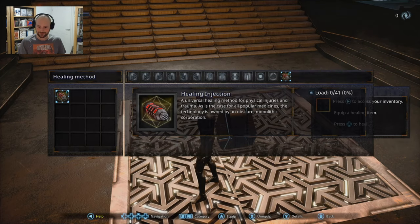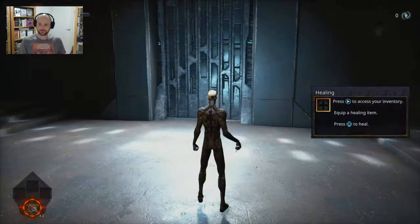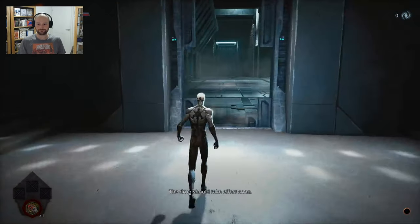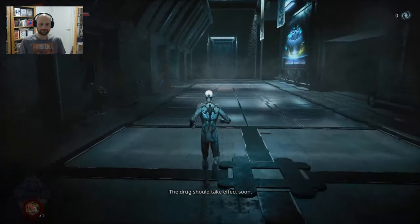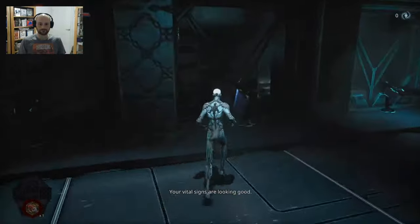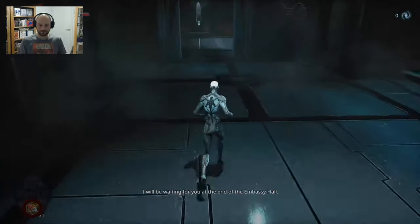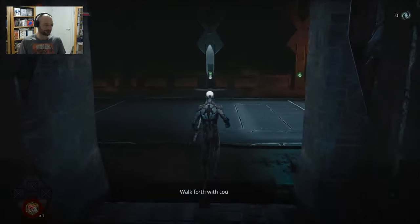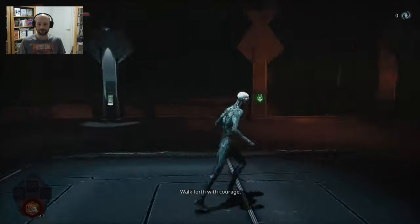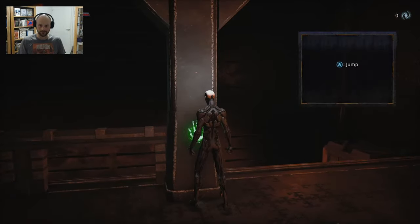So I want to put that in there. Have I equipped it? Yes. So if I press down to heal... The end of Embassy Hall. Well, I guess we know where we're going. Inspect. Keep pressing A. Okay.